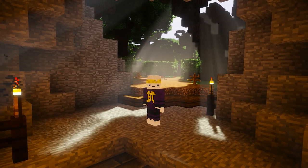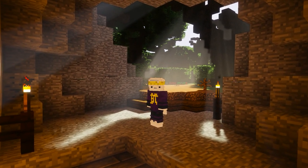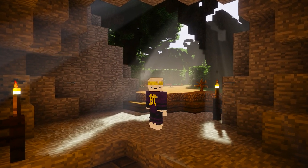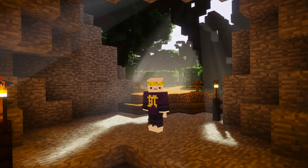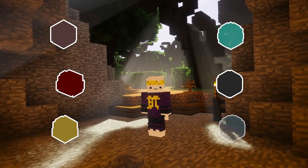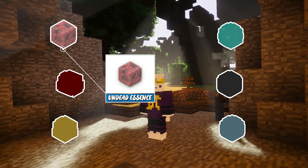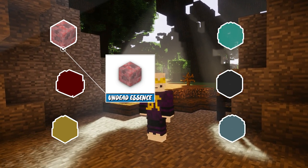Essence, like I already said, was firstly introduced with the dungeon races. But what exactly is Essence, and how do you obtain or use it? You gain Essence by killing the equivalent of its type's mob. There are actually six different Essence types at the moment of recording this. Undead Essence, which is obtained by killing undead mobs such as zombies or skeletons in any dungeon.